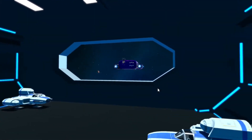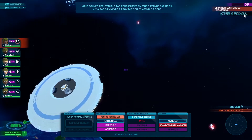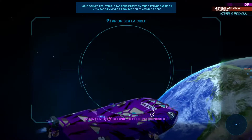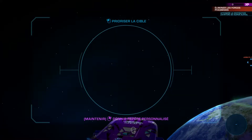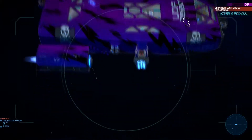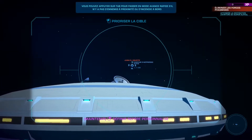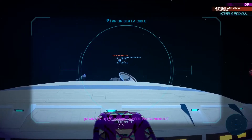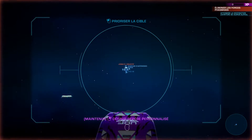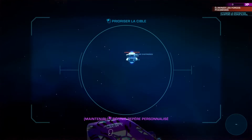J'essaie de ne pas dépasser 30 minutes. La première chose que vous avez à faire c'est atteindre une destination. On va se mettre en vue comme ça pour cibler et donner la navigation. Vous faites défiler la molette de la souris — ou vous pouvez faire Espace. Vous ciblez, l'appareil va y aller automatiquement. Vous faites Backspace pour accélérer. Une fois que vous y êtes, il va graviter tout autour.